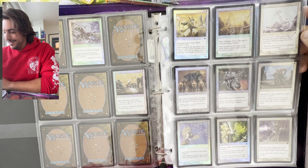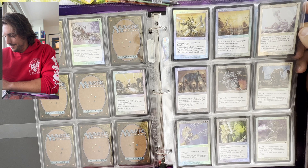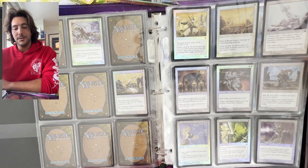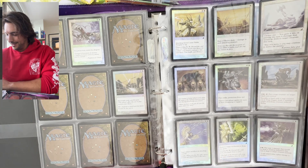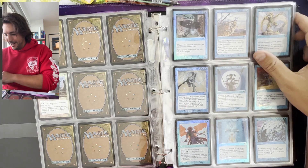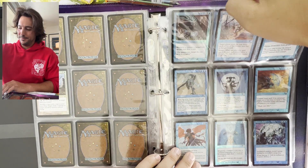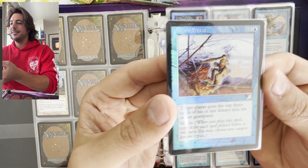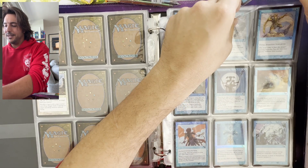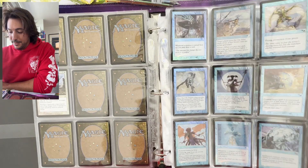Do you remember the Silver Knight? It's kind of a throwback to the White Knight and the Black Knight from Alpha — this is the other combination, which has protection from red and from blue. So you'll have the Silver Knight and then we'll see the other one. Day of the Dragons and Brain Freeze — also an important card, and in foil.